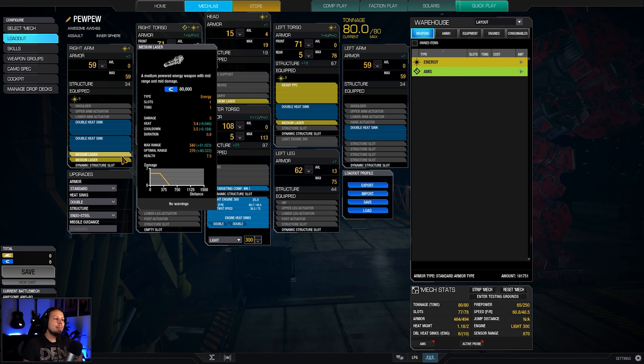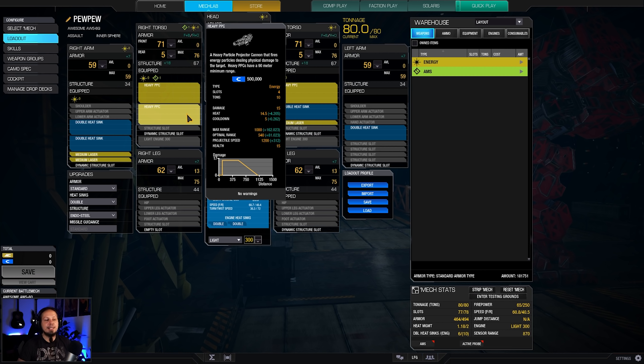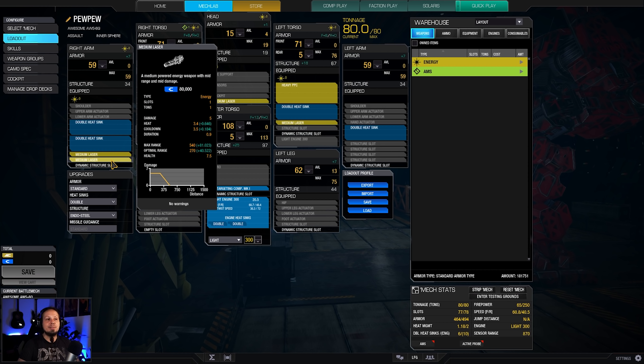We also have some support weapons - four medium lasers - because our PPCs have a dead zone of 90 meters. Don't shoot your PPCs beneath 90 meters; you will just rack up some heat but deal no damage at all. Therefore we have the four medium lasers to defend ourselves a little bit, and sometimes even amplifying the damage when we have some extra heat capacity, because the more damage the better.